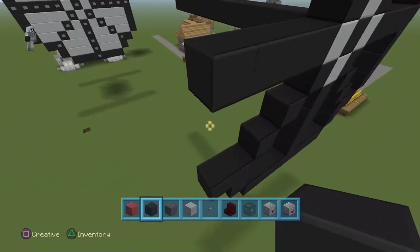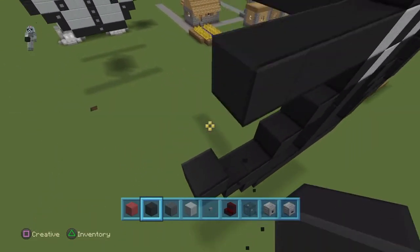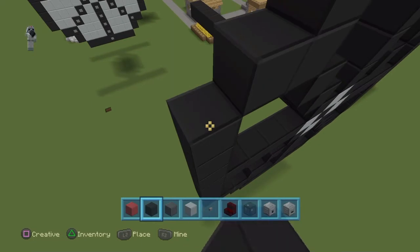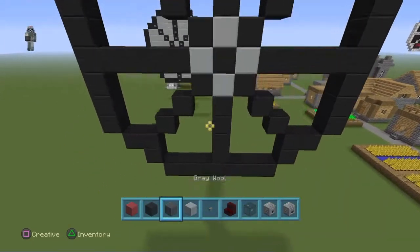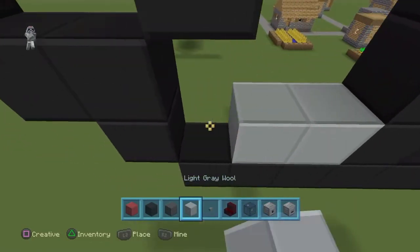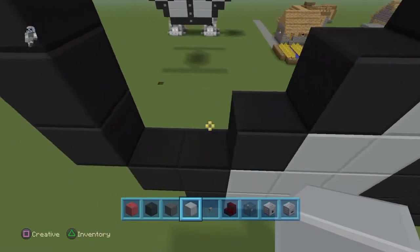So I am going to have to have done it for this side. I think I might have forgot, but yeah, moving to it right now. Now build that up. Now what you want to do, once you have the space, switch over to the light grey wool and fill in all of the spaces that are not filled in.